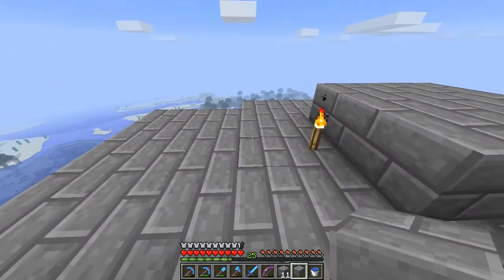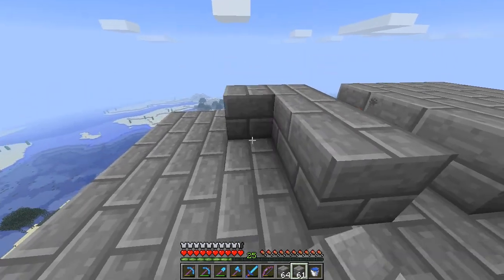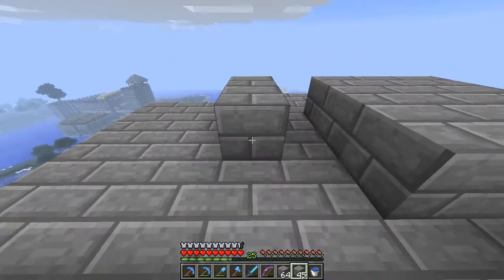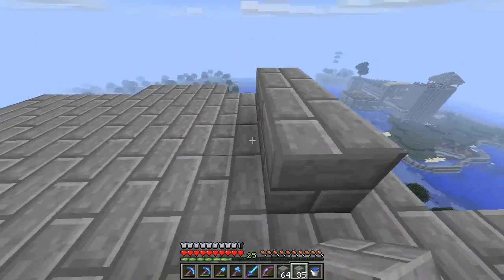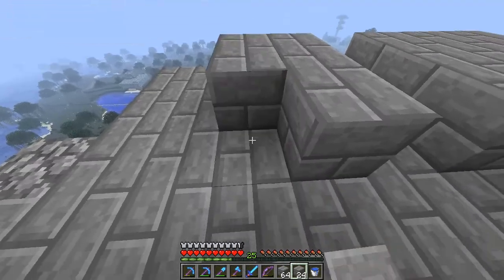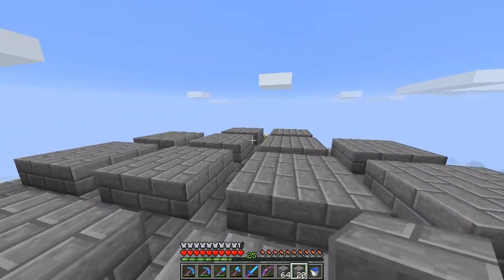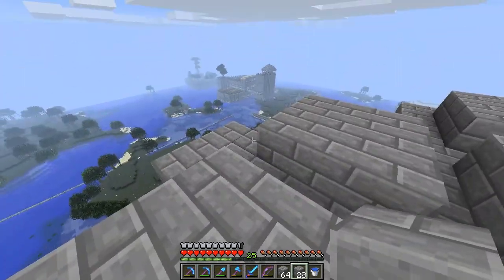These right here are the spawning spaces for the mobs — this is where they will start off and spawn. They will walk off these into the one wide area which will have water running down it, and that will then carry them down. So this is what it looks like so far: you have 1, 2, 3, 4, 5, 6, 7, 8, 9, 10, 11, 12 spawning pads.